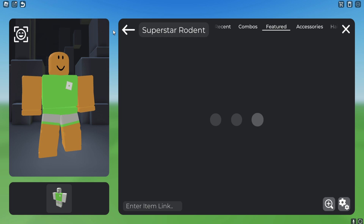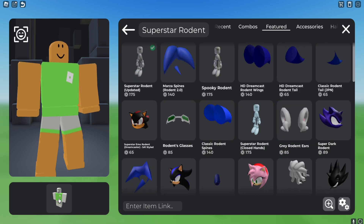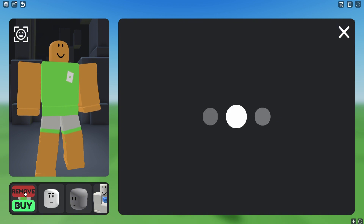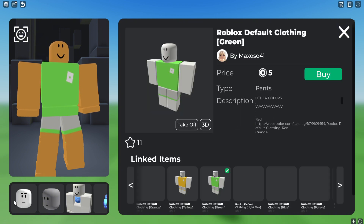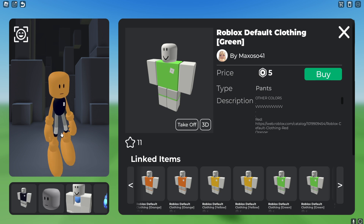The first thing you need is the Superstar Rodent character, which is the main magic of this build. It's gonna make Sonic look super realistic and blocky of course, so you need to get this one.